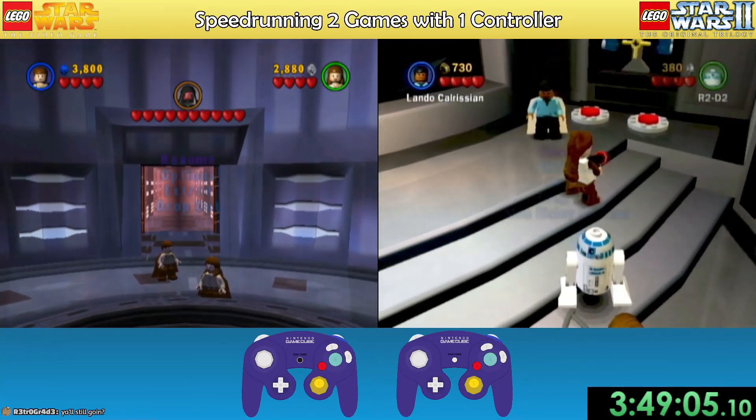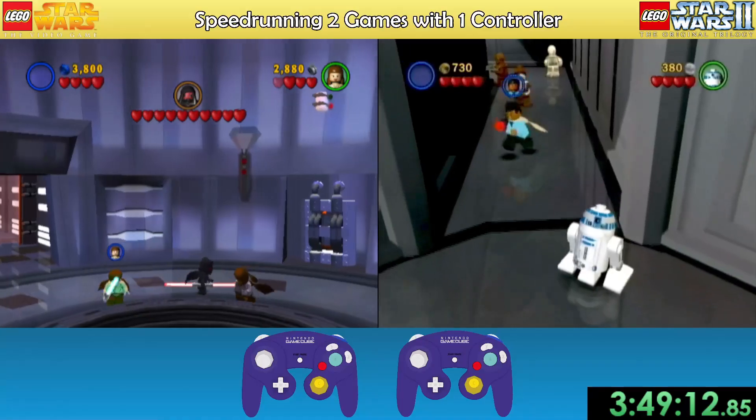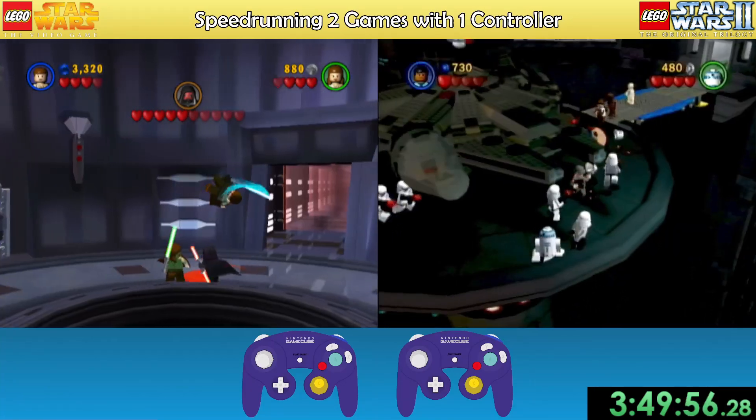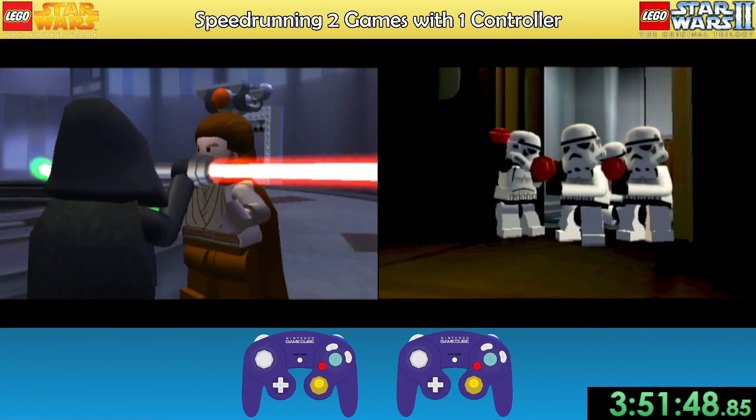Catching up with LEGO Star Wars 1, we're on the final room of the game. After activating the bridge and going through the smoke as R2, Empire is also on its final room. So after fighting Maul and clearing the pad of stormtroopers, I was able to end both games at nearly the same time.